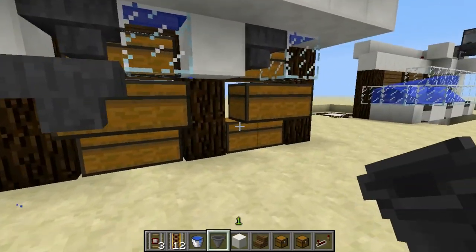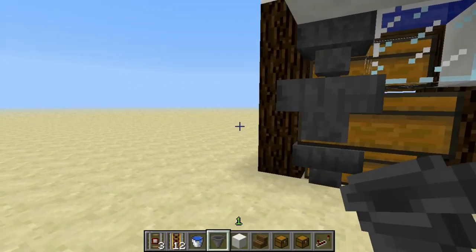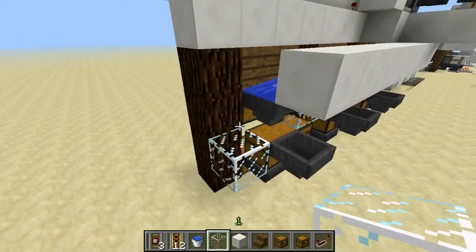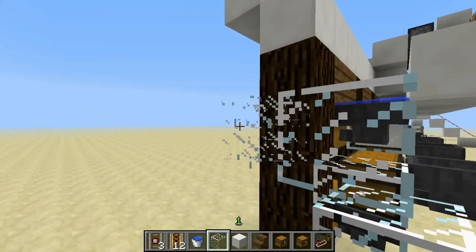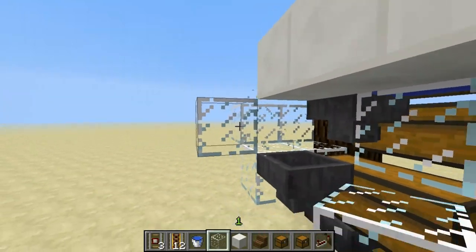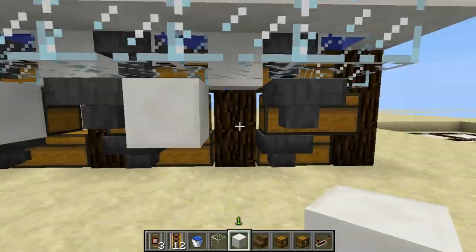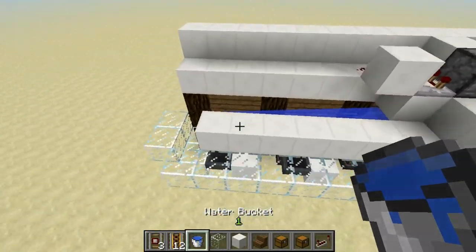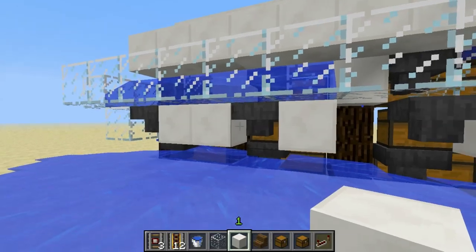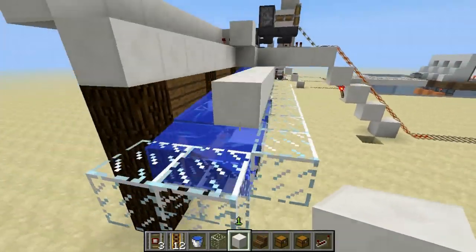Continuing along, we're going to put our hopper system in for the next two levels down. Remember to shift-click when clicking on these chests, otherwise you'll just open the chest. Now we're going to lay the foundation for our water channel on the second level. The source block will be placed right on top of this glass block, so we need to contain the water flow along this channel. Place glass blocks all along like this, and put a block of water here — and that's the whole system.